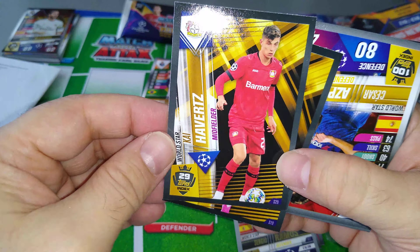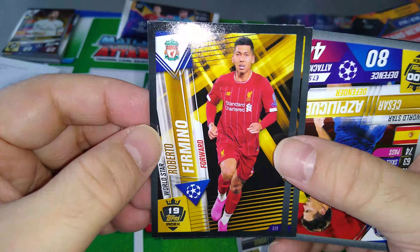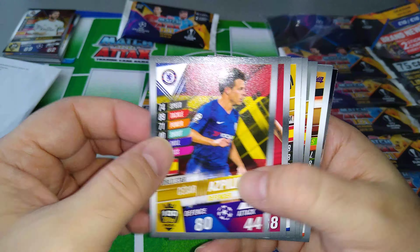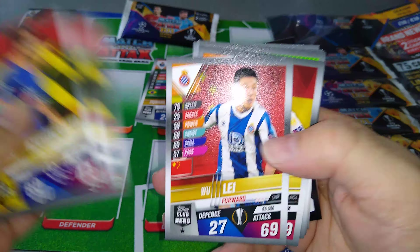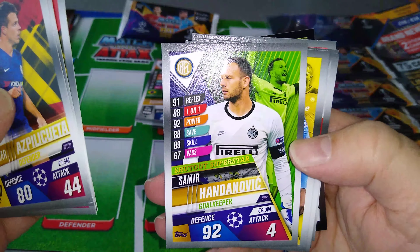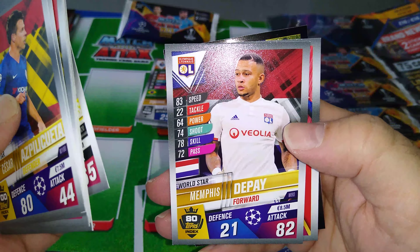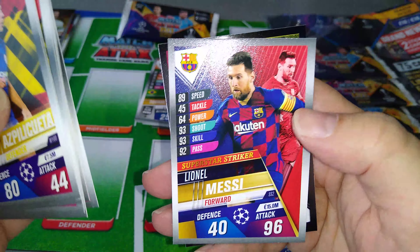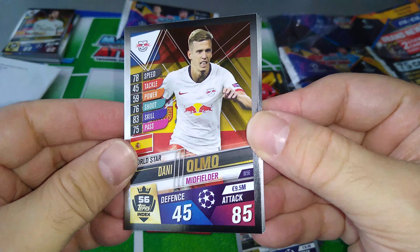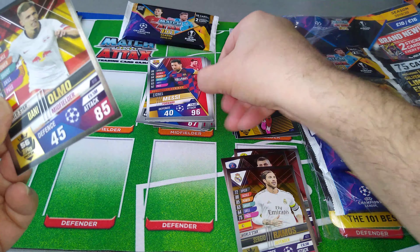Two more — let's see. Kai Havertz, number 29 in the index. And Roberto Firmino, number 19. Very, very nice. Aspilicueta, Corona, Isco, Munier, Patricio Shutout Superstar, Gini Wijnaldum, Handanovic Shutout Superstar, Defensive Dynamo Koulibaly, Maitland-Niles for Arsenal, Memphis Depay. Here's a nice Superstar Striker for Messi — fantastic. And finally we pulled Danny Olmo, Spain and Leipzig.